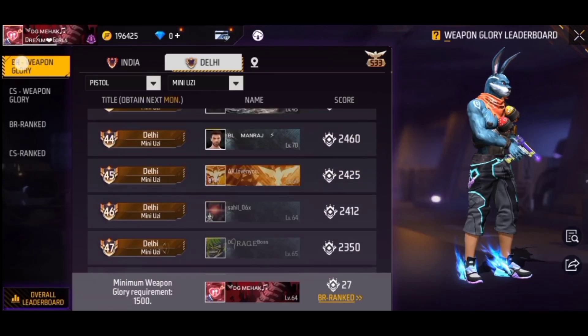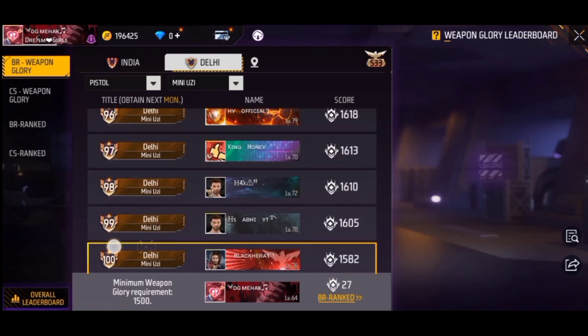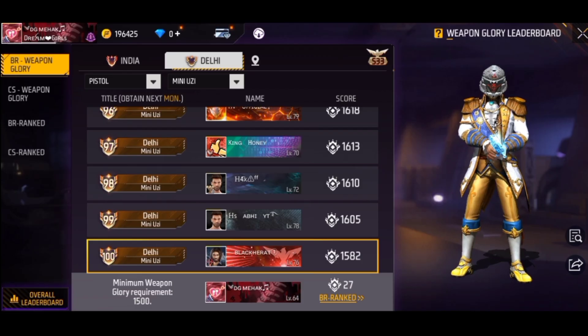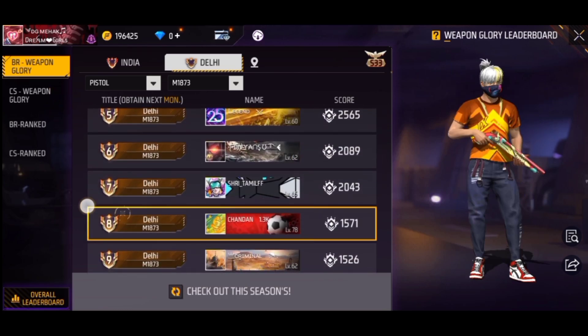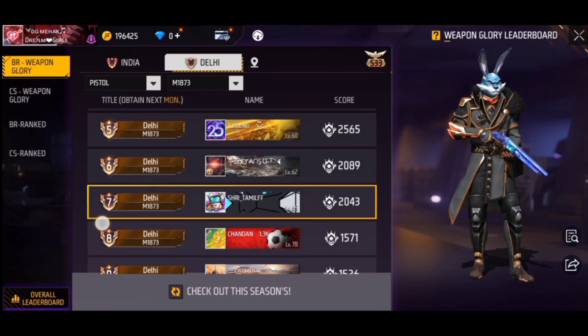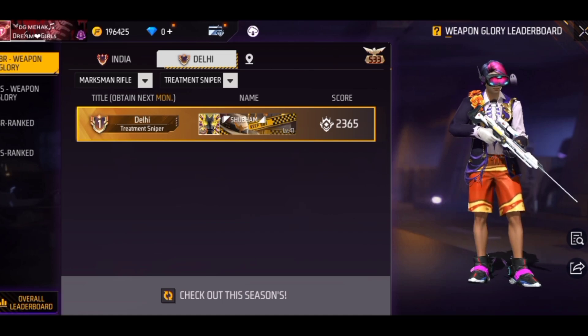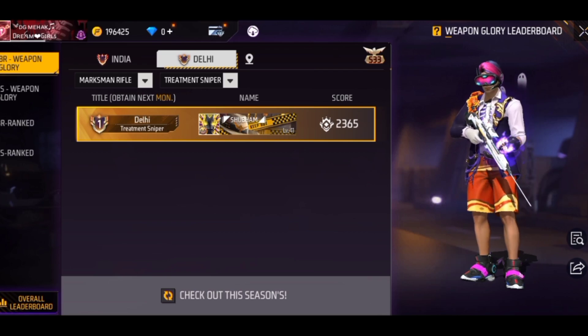For example, the mini UZI gun used in BR rank has very few players, so you can get a badge with around 1500 score. Similarly, the shotgun in BR rank has very few players — only around 10-12 — so you can get the badge very quickly. The treatment sniper is a useless gun that almost no player uses, so in Delhi there is only one person with that badge.